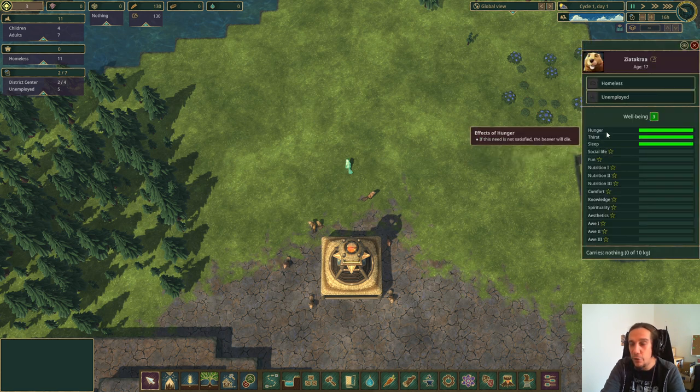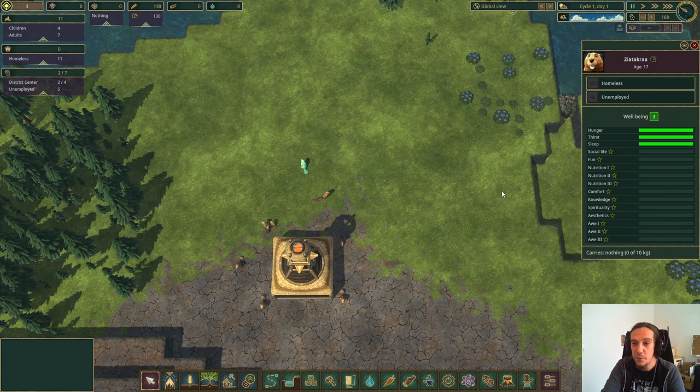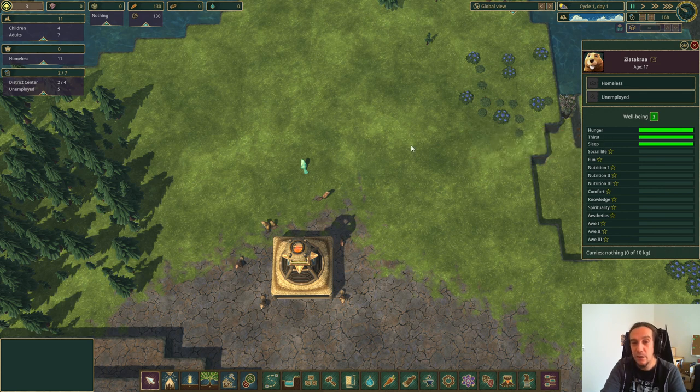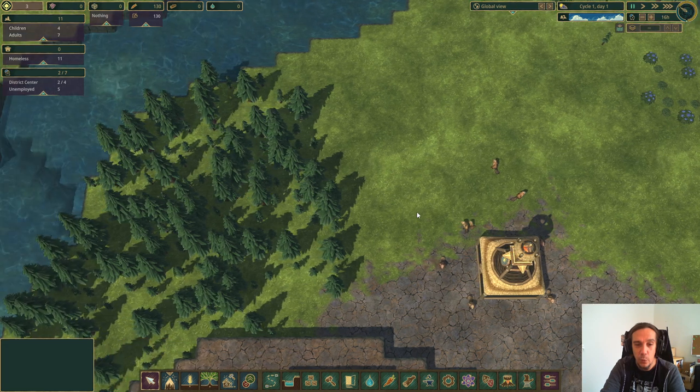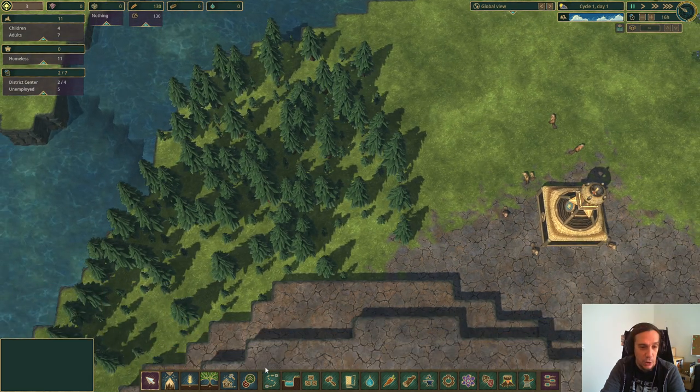Every one of these little beavers has a long list of needs which you need to satisfy. But to begin with, you just need to worry about hunger, thirst, and sleep. These three are mandatory — fail to satisfy them and your beavers will die. So let's start with wood collection.